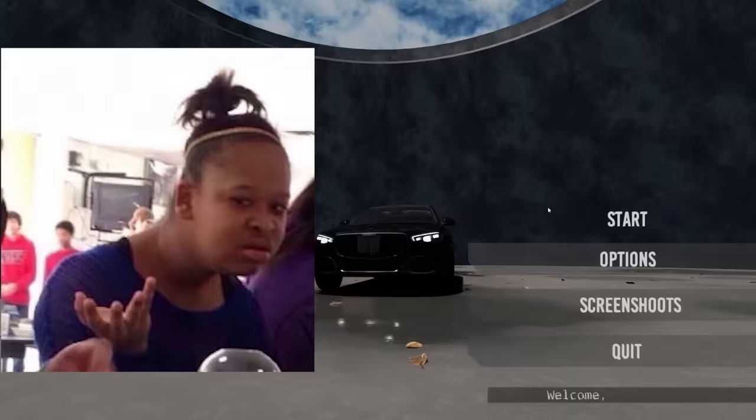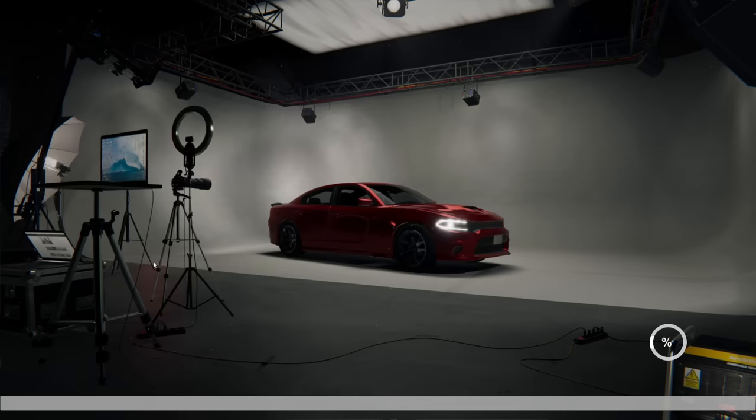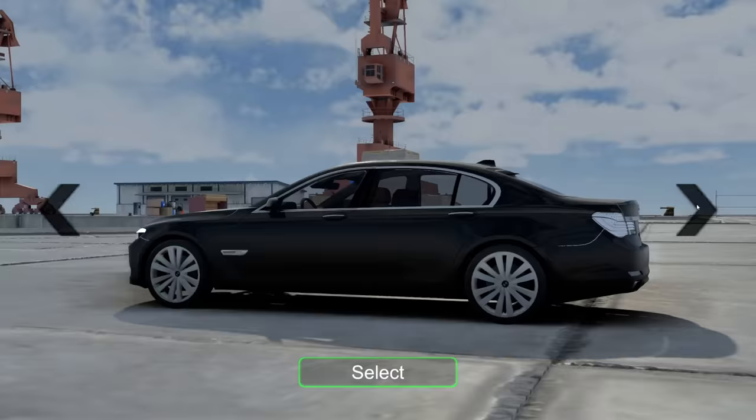The game has loaded and I still don't understand what we're doing here, but it's gonna be a dangerous road. There's 'story mode coming soon,' random missions, and an open world option. Let's go to the open world — do I get to just pick a car? Let's see how the driving physics are.